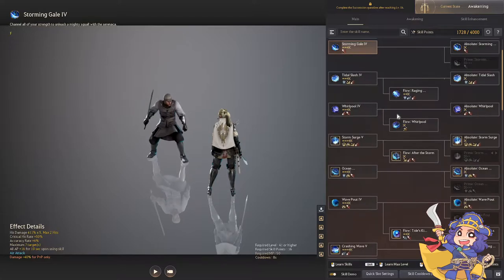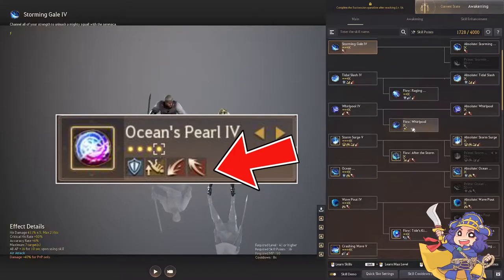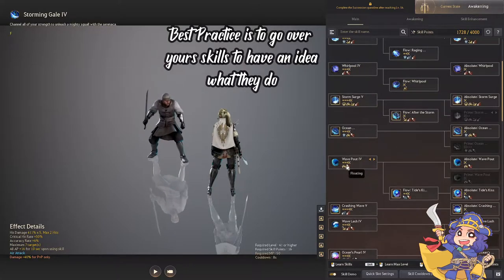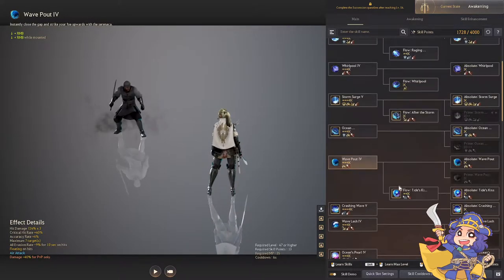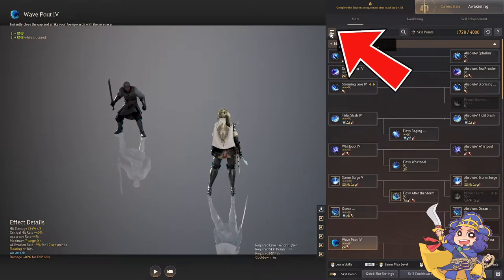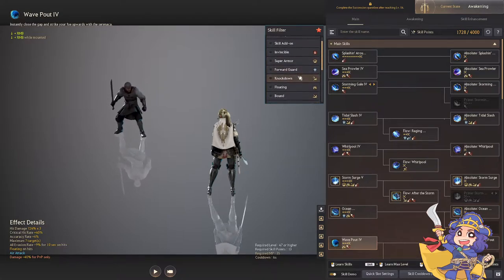One thing that you would need to look at are the little icons below the name of your skills. For example, this whirlpool has a down attack and an air attack, and on your wave bout there is the floating and the air attack, and so on. The way that you would know which skills have a certain CC is by hitting the skill filter on the top left part of the skill window and selecting the ones that you would want.